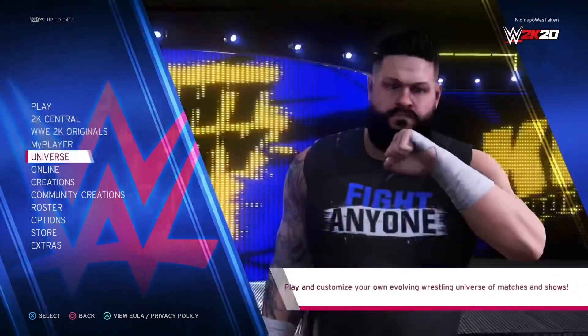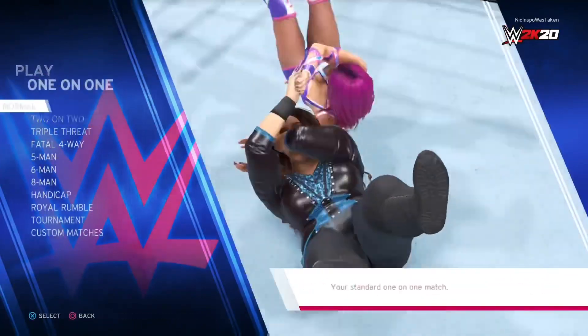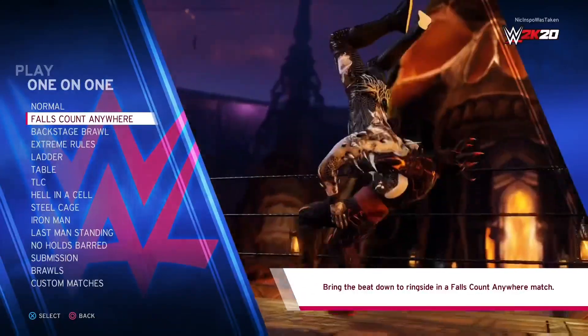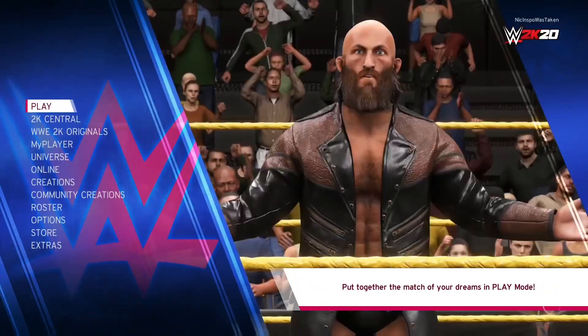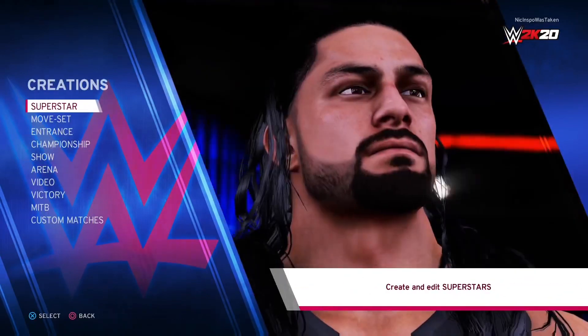There's no such thing as a chairs match in this game. You can't go hit play one-on-one and see a thing called a chairs match — it just doesn't happen. So what you want to do in order to make that a thing is you want to go to Creations, because you're going to create that match yourself.